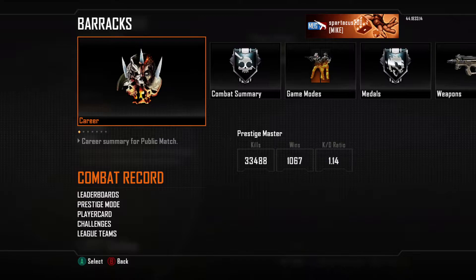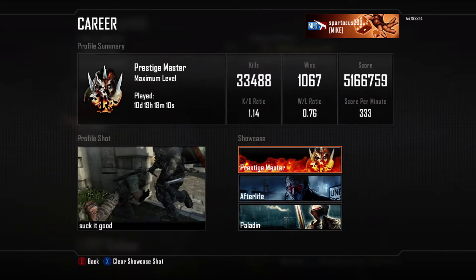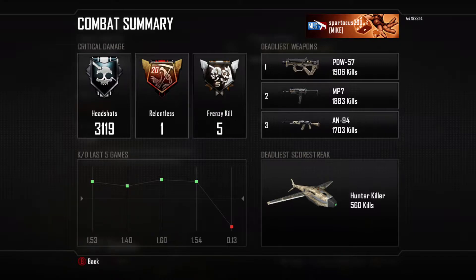Now we are in Black Ops 2, where these stats are going to be very legitimate. I started playing on PS3 but shortly after bought a 360 and Black Ops 2 again, so the majority of my game time was on 360. I am max prestige with over 10 days of game time and a 1.14 KD — absolute garbage, but this was back when I was first playing. I have over 33,000 kills, a lot of score, 333 score per minute, a terrible win-lose ratio, and two showcase items from DLC packs.